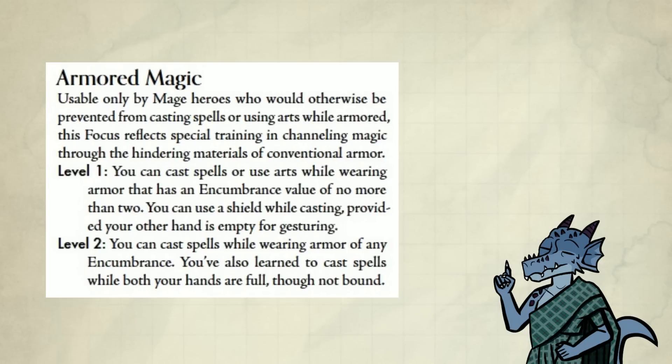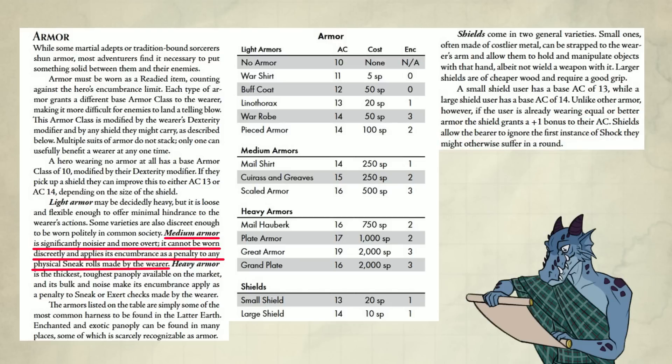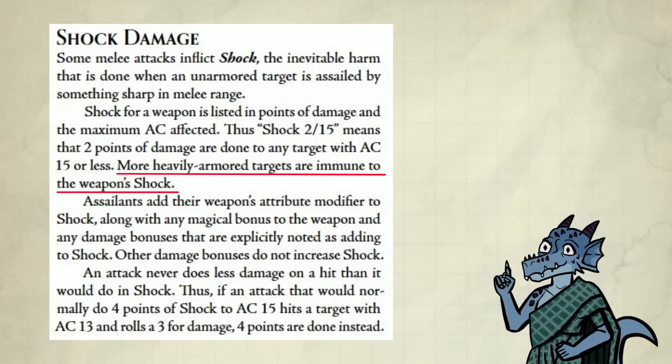Armor: normally casters can't cast with armor unless they have the Armored Magic focus. If you have no armor, your AC is 10 plus Dexterity. If you're wearing armor equal to or better than a shield, the shield grants a bonus plus 1 AC. Shields also allow the bearer to ignore the first instance of shock they might otherwise suffer in a round. If you're wearing medium armor or heavier, you get a sneak penalty equal to the encumbrance value. If you're wearing heavy armor, you also have a penalty to Exert. Not only does heavy armor provide more AC, but it also makes you immune to shock damage.